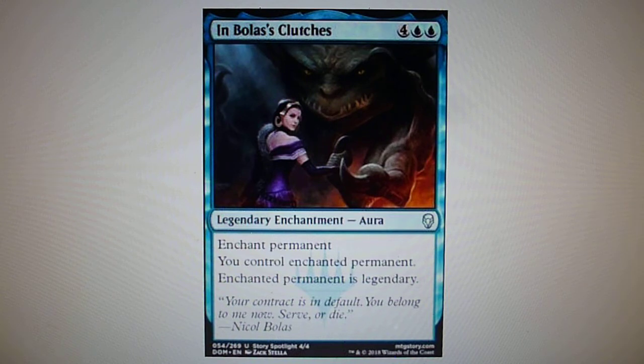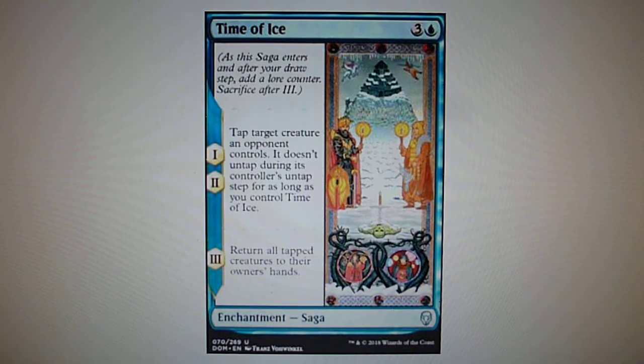In Bolas's Clutches also makes the enchanted permanent legendary. It's a little costly at six mana, but you can steal the best creature of your opponent. Time of Ice, three and one blue, has three chapters: chapters one and two tap a target creature an opponent controls and it doesn't untap during its controller's untap step; chapter three returns all tapped creatures to their owner's hands. It's an excellent removal spell and I advise you play this card if you have it.